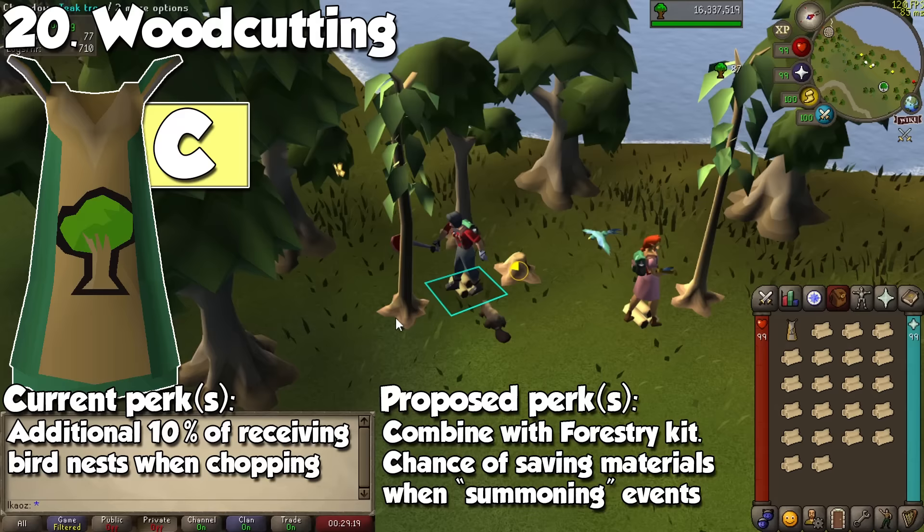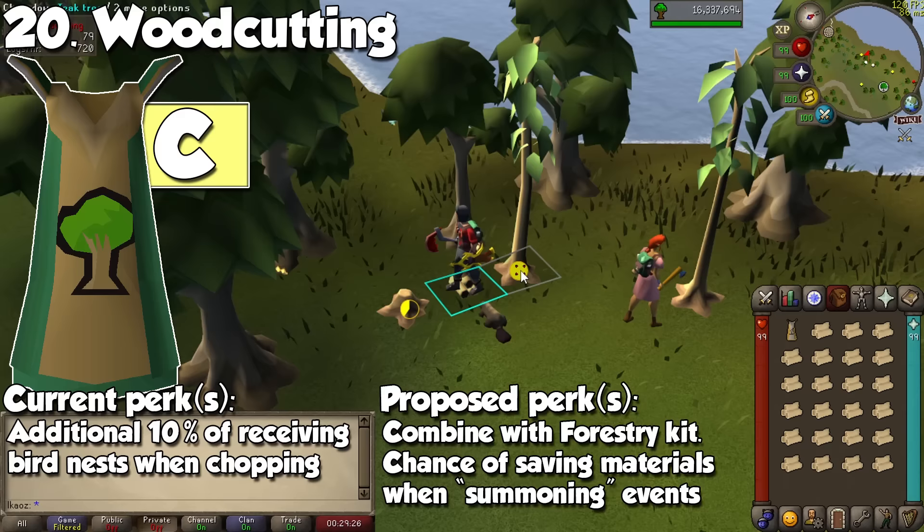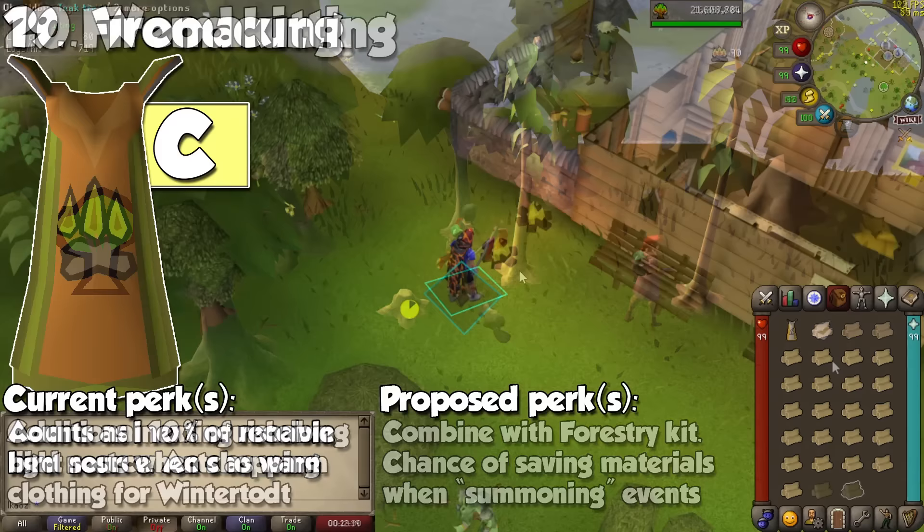Thanks to Forestry, it would be a little trickier to rework the skill cape. You could potentially combine the Forestry kit with your cape, and maybe give it a chance to save items whenever you summon an event, or probably just get a little more anima bark when engaging with Forestry.